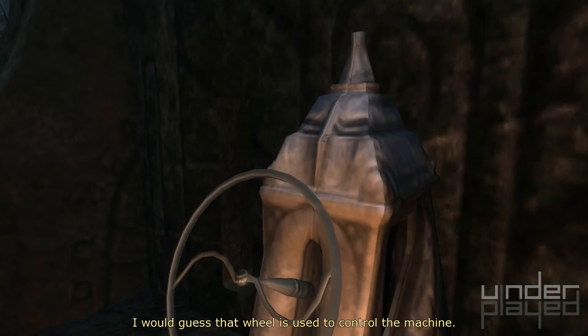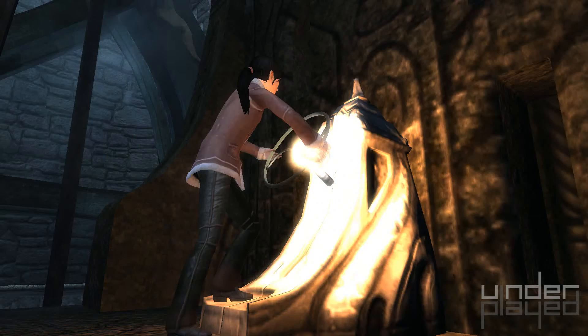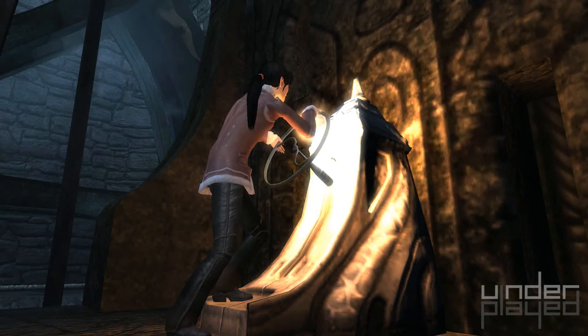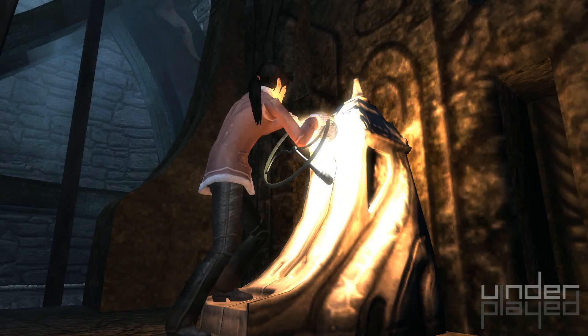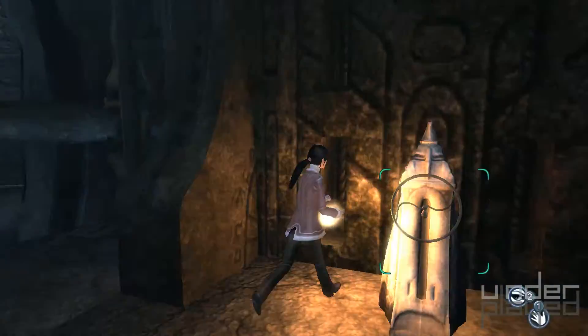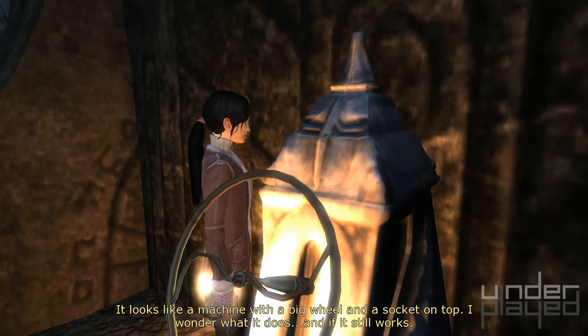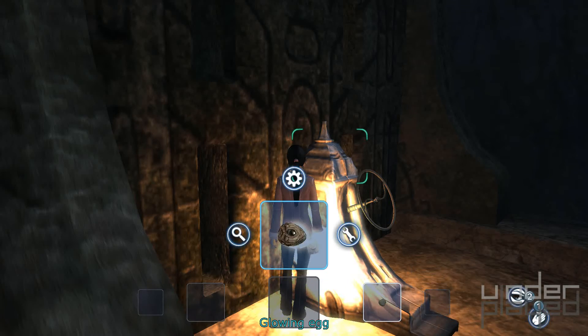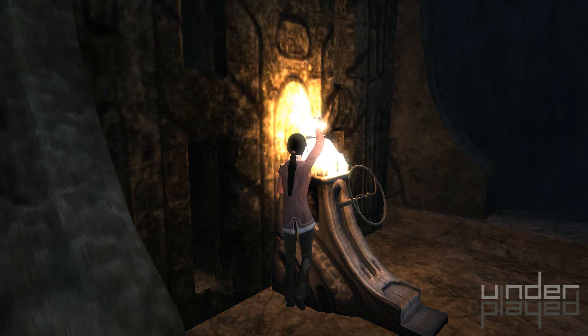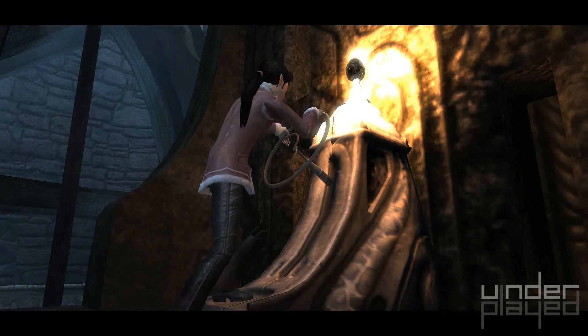What do we have here? I would guess that wheel is used to control the machine. Let's try turning it. I'm going to put the egg on top of this, right? It looks like a machine with a big wheel and a socket on top. I wonder what it does and if it still works. Let's try sticking the egg in there. These are Duracell eggs — they've got all the power we need.